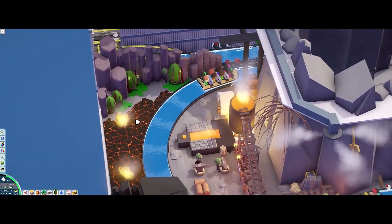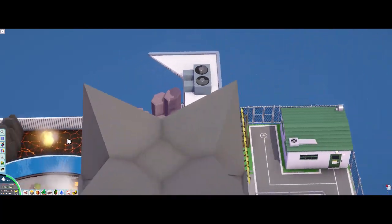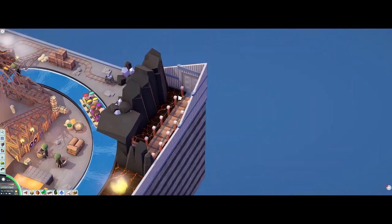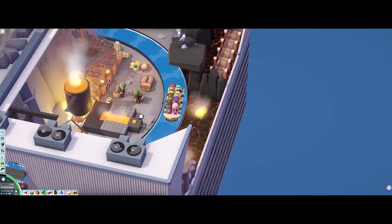We've got the birthing pods here for where they're growing. I also put in a little emergency exit back here behind some rocks in case the ride shuts down — a little bit of realism in there.